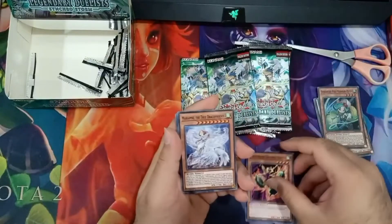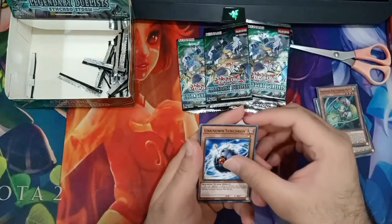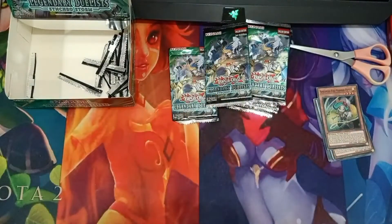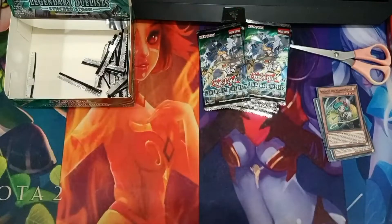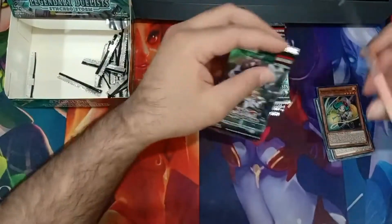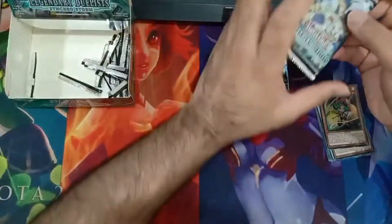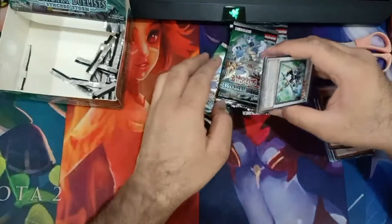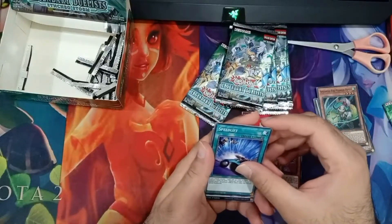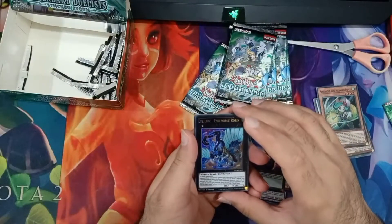Speedroid Double Yoyo. The true Dracophenix. Unknown Synchron, Lyreelux, and Lyreelux again. The true Dracophenix. Looks like we're not getting that ghost rare. Stardust Assault Warrior, Lyreelux, Speed Drift, Speed Lift, Lyreelux, Lyreelux Assembled Robin.